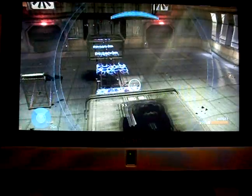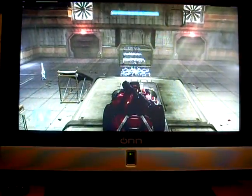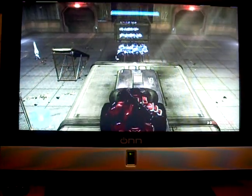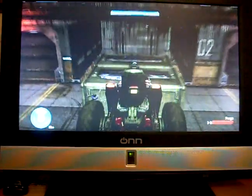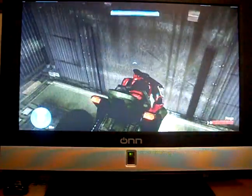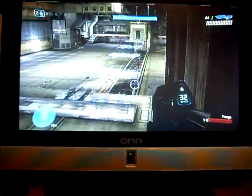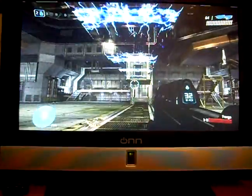Start new round. Go to the mongoose. Drive forward and you'll bounce with your ass in the air, so to speak. And there you go. But you can't walk on the shields, as you can see.